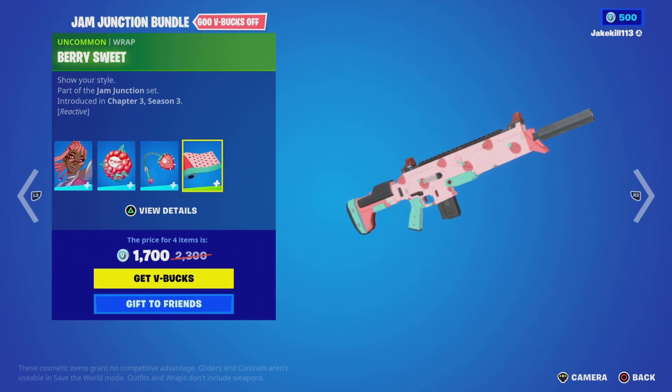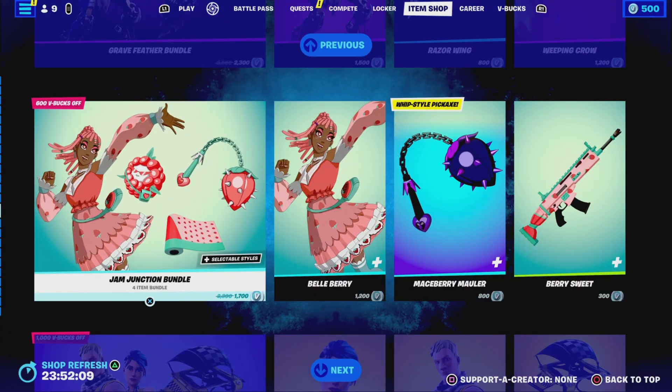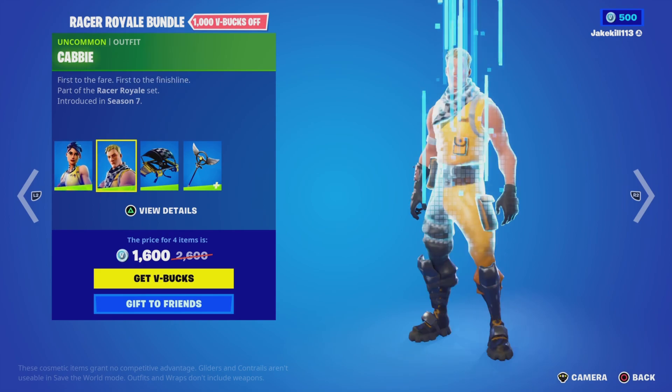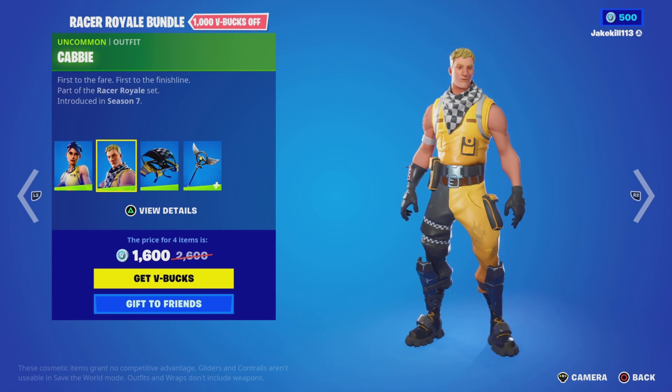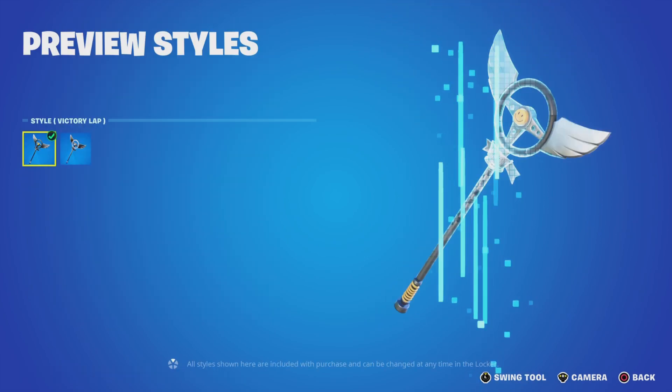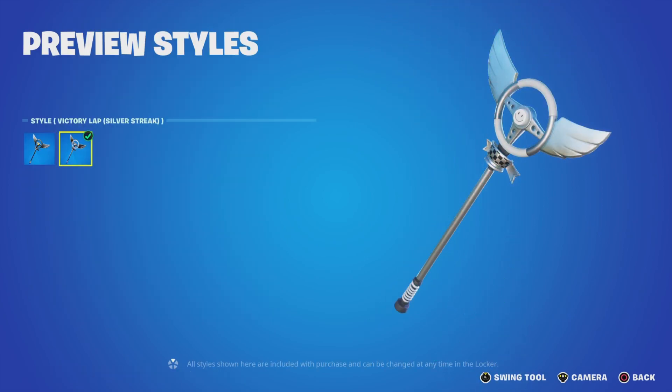We've got the Very Sweet rap. The Race and Base of Realm bundle — we've got Whiplash with the outfit Cabbie, with the glider Checker, and the Victory Lap pickaxe with Victory Lap and Silver Street styles.